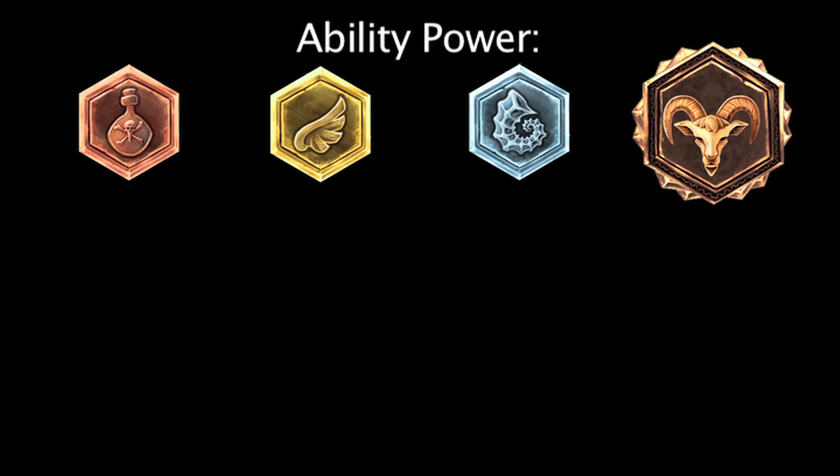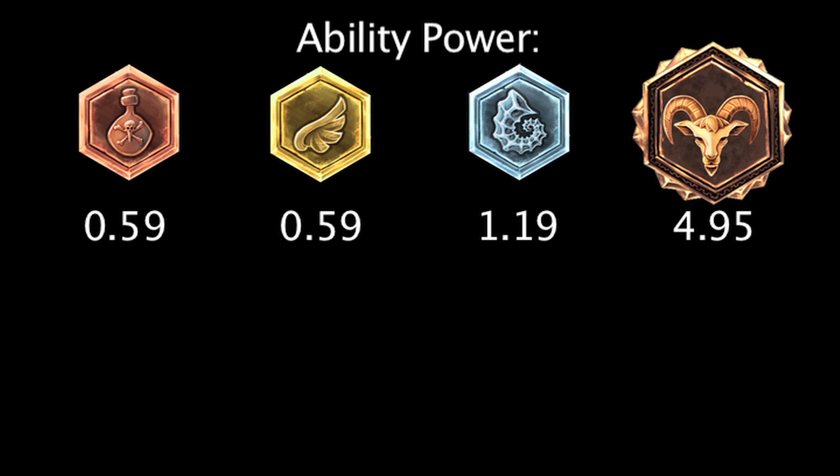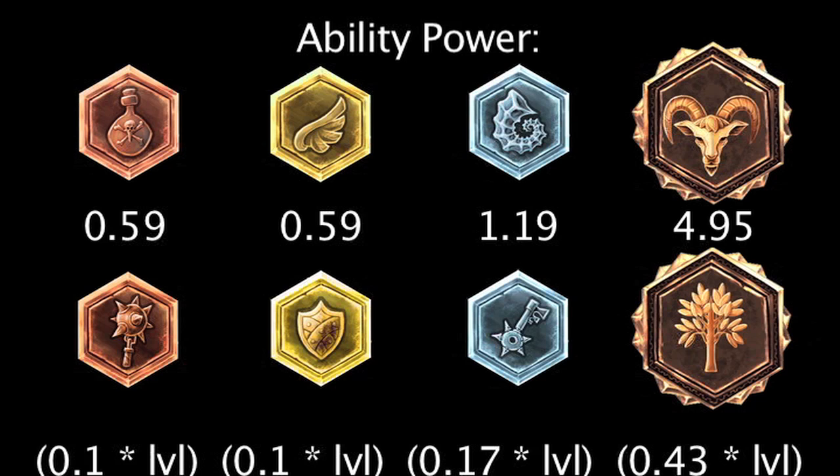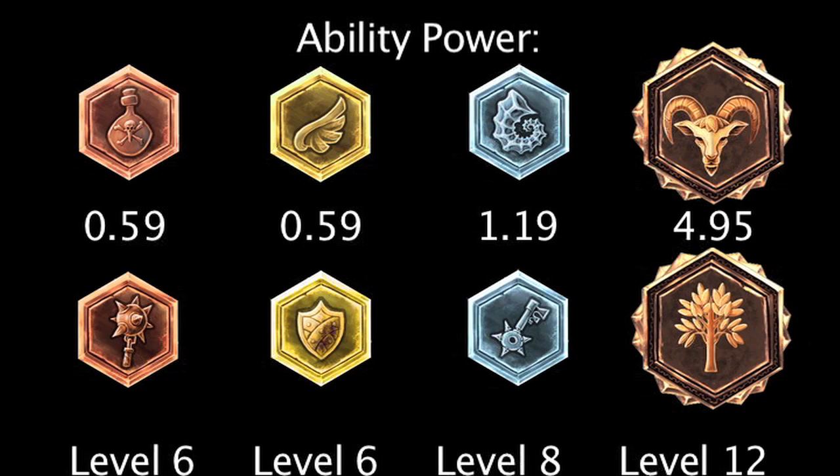Marks, seals, glyphs, and quintessences of ability power will grant 0.59, 0.59, 1.19, and 4.95 ability power. Scaling marks, seals, glyphs, and quintessences of ability power will grant 0.1, 0.1, 0.17, and 0.43 ability power per level. The scaling runes will grant more ability power than the flat runes at levels 6, 6, 8, and 12.